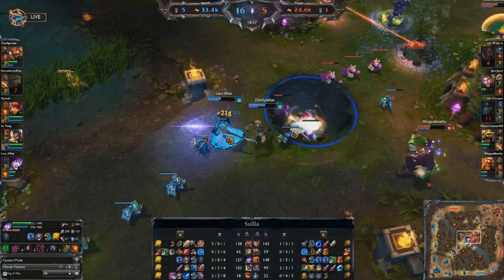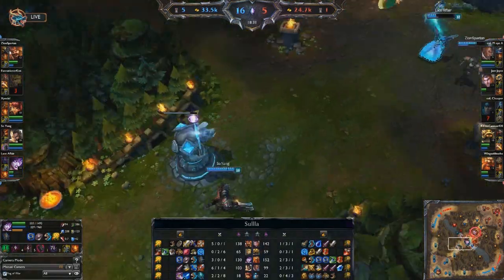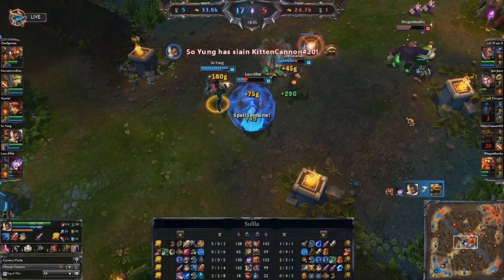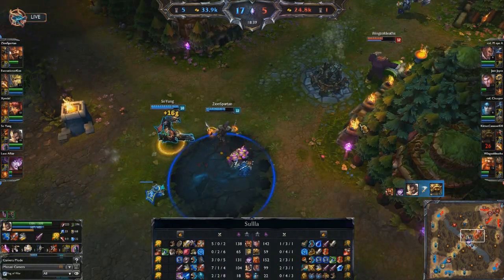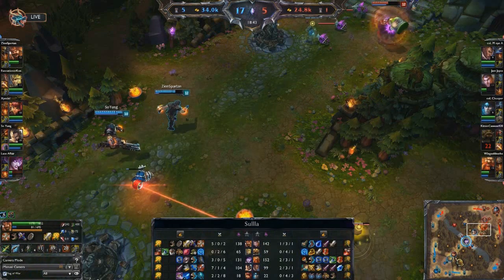It looks like finally the two sides are starting to back out. Graves is already on his way back having had a chance to buy. Rammus comes in, but I don't think he realized Graves was there, so Graves is going to pick up another kill. And that probably is finally going to be the end of this particular skirmish.